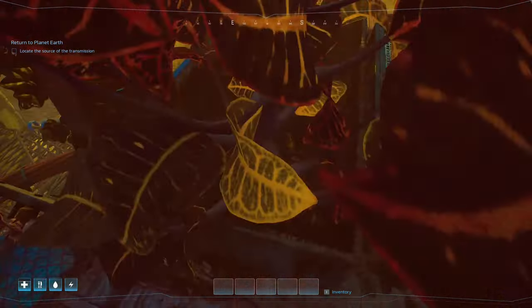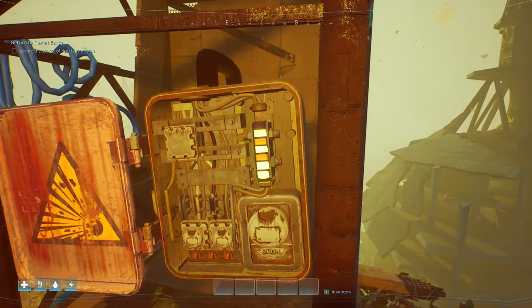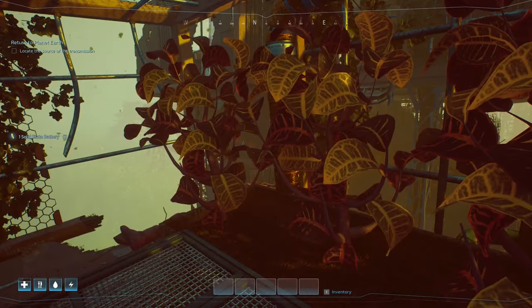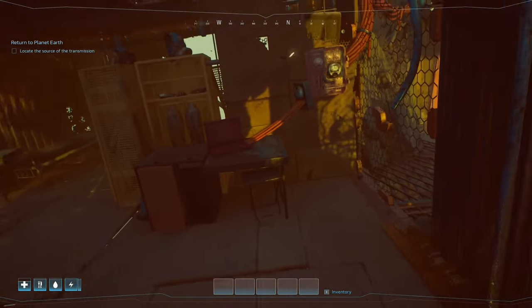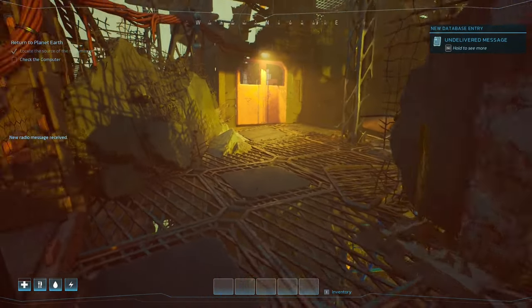Let's come over here — that's one of the crew. We've got the battery that we need. Let's jump down and if we put that in there we should be able to open that door up. Yep, there we go.